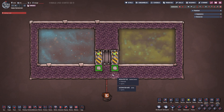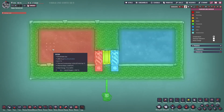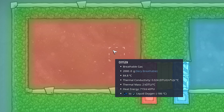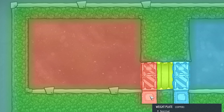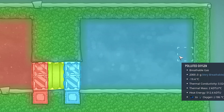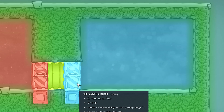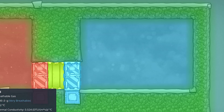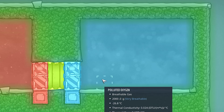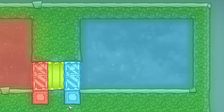Let's move on to the next build — what I like to call the bridge door. You can use it for many things, but let me show you the application. In the F3 overlay: on the left side I have oxygen at around 80 degrees, and our door is at 87 degrees. On the right side I have polluted oxygen somewhere around negative 20 degrees, and our door is at negative 27.9 degrees Celsius. In the middle I have a mechanized airlock open at 26.6 degrees. The idea is to allow a tiny bit of airflow when a dupe passes through but with very low heat exchange.